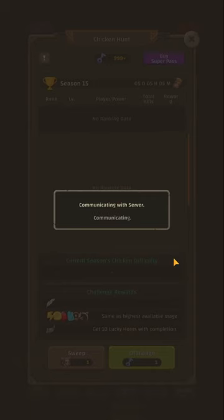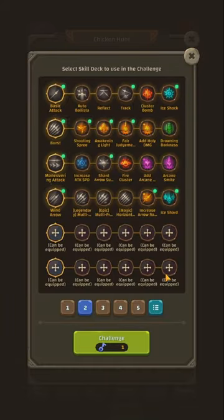Now let's review the build. You're going to see a four main skill build with some multi-projectile coverage — horizontal etc. There are also AOE skills: Ice Shard, Ice Shock, Fire Cluster, Cluster Bomb and so on. We're not relying on Rapid Barrage or Double Shot here — we want Reflect and Track alongside additional skills you don't normally see in a build, like Shooting Spree and Arrow Shard. These actually work very well. We've got some debuffs and additional smites too. I tried different builds and different main skills, and this one performs pretty decently.